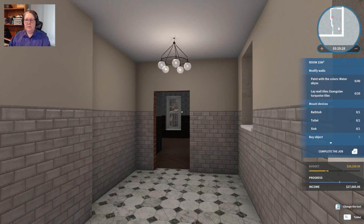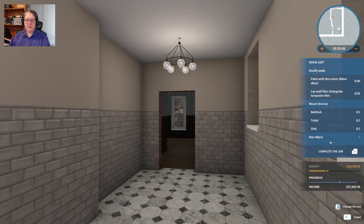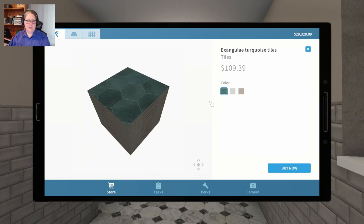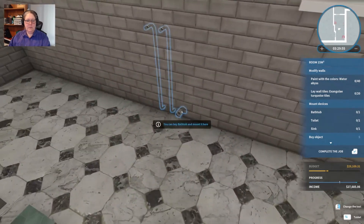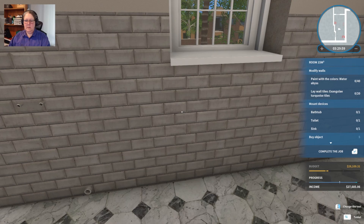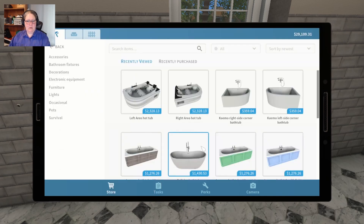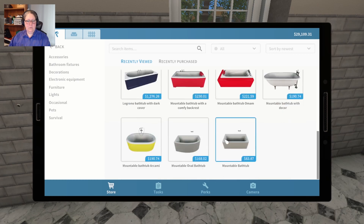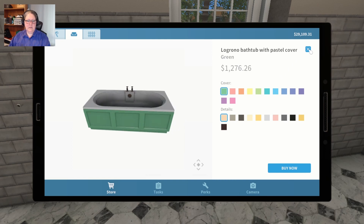Paint with colors water abyss, lay wall tiles Exangular turquoise, bathtub, toilet, and sink - so there's no shower. We can go half tiles except I'm not sure if the Exangular turquoise tiles come with water abyss as a top - they don't. So we'd have to go full-length tiles. Let's buy 20s, we need two packets. Over here we've got - it looks like we're putting our bathtub there. Wow, so it's going to be kind of a green bathroom.